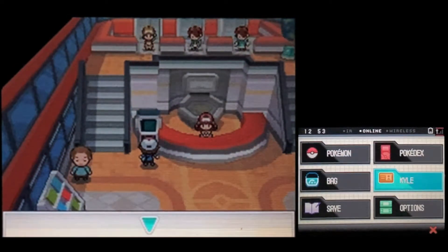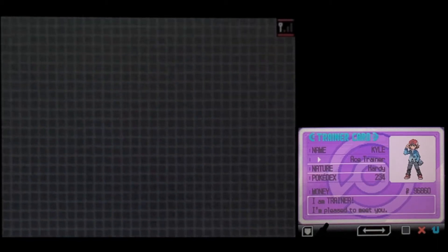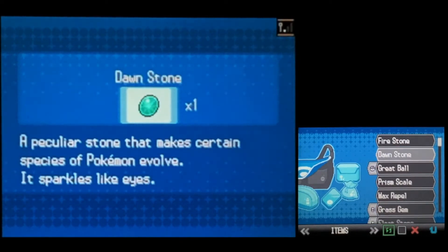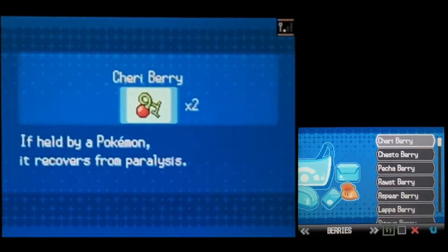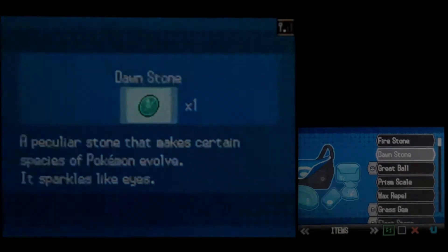We already got to the Pokémon Center. Let's check out Kyle first — he's got eight badges. He has a Hardy nature, and he's got 96,860 in money. Let's check out the items. Nothing too crazy here that we're probably gonna be saving for ourselves. We got some TMs, but no Master Ball — yep, no Master Ball anymore.